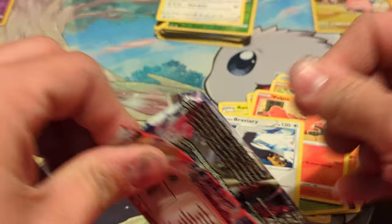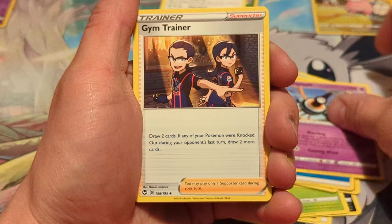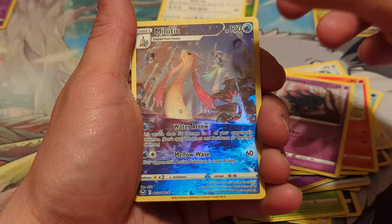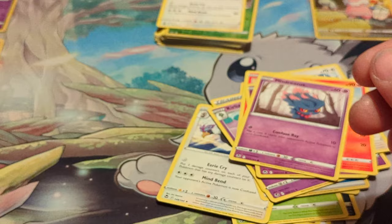Last pack of the Togetic blister — there is that Silver Tempest code card. One, two, three, four to the front. Starting off with the Water Energy: Sigilyph, Gym Trainer, Coreiris, Rufflet, Vulpix, Drowzee, Growlithe, Misdreavus. Hey, a Meloetta Trainer Gallery and a holographic Dragapult! So we'll set that Dragapult over there — that puts the Togetic side one ahead. That is a very pretty Meloetta card with a lot of shine on it.